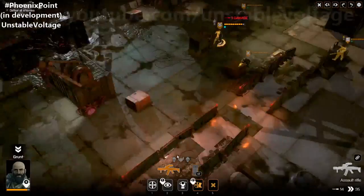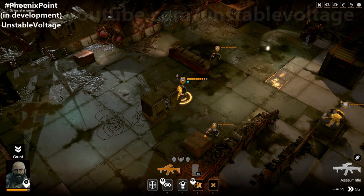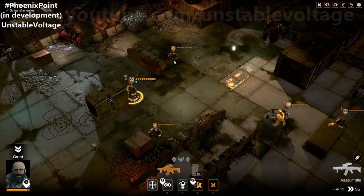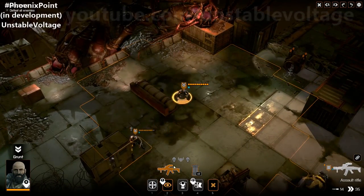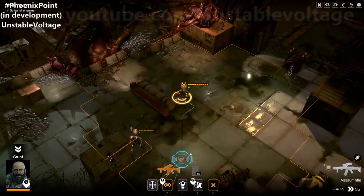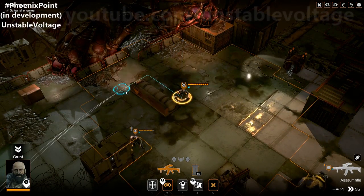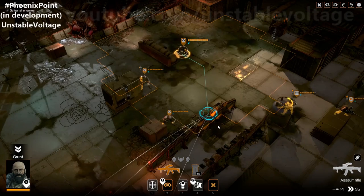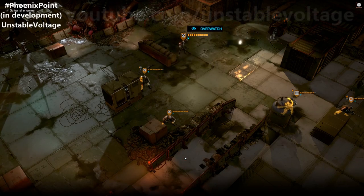The bleed mechanic means if you take enough damage, you start to lose health every turn — quite unfortunate. One grunt still has a shot but is too far out of range to hit anybody, so I'm going to put him on overwatch. Hopefully if anybody moves towards us, he will take a shot at them.